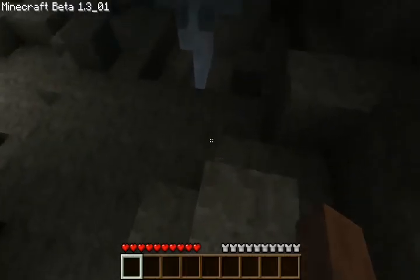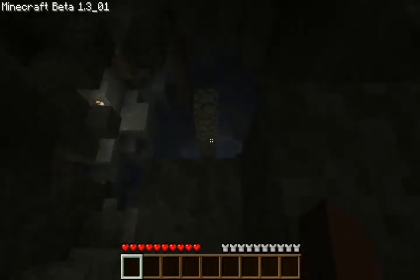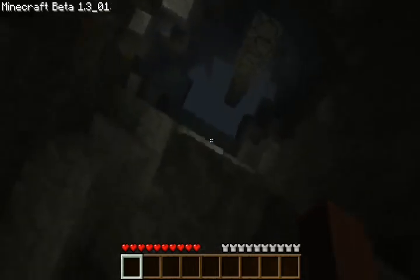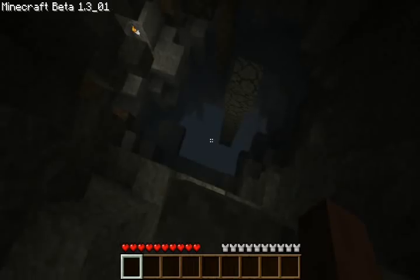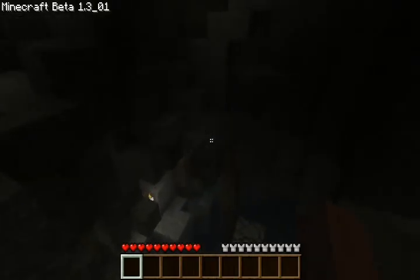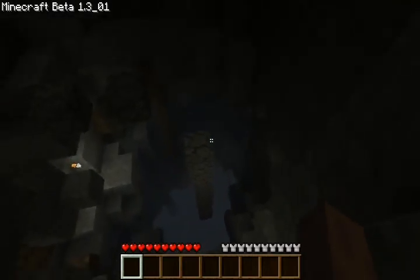I've fallen quite a few times, so I have invincibility added on — just the armor — so I don't kill myself from falling off the wall so many times and losing everything. That trench, that pit right there, goes straight down to the lava layer, and there's also a little cavern off the side that goes to bedrock.